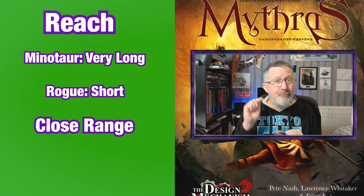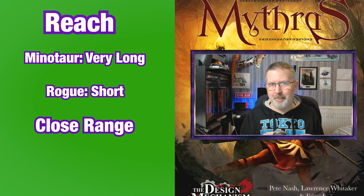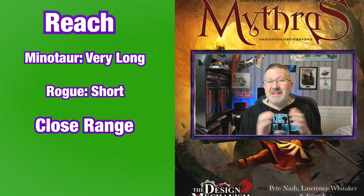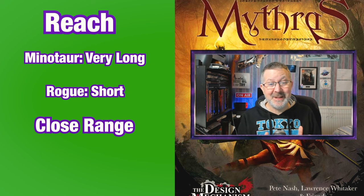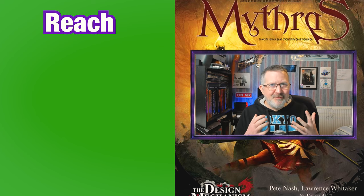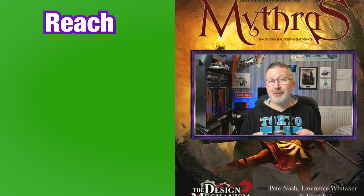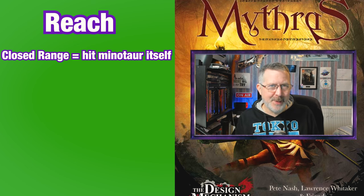Now in order for the Rogue to actually hit the Minotaur rather than its weapon, the Rogue is going to have to close range and get beneath or under that swinging battle axe, closer to the Minotaur. The Rogue can do this if it rolls and hits and gains a special — it can use the special called close range to dip inside that swinging battle axe. Once the Rogue has slipped to closer range, it can then start hitting the Minotaur itself, and the little short reach daggers can start stabbing the Minotaur as much as they want.